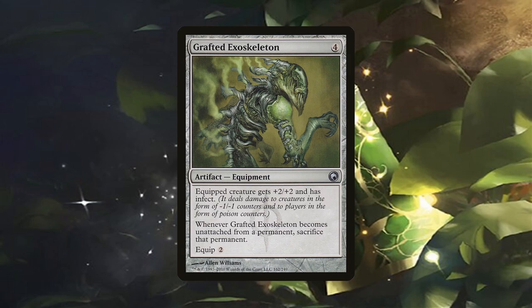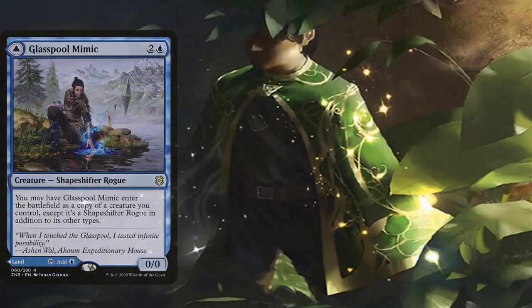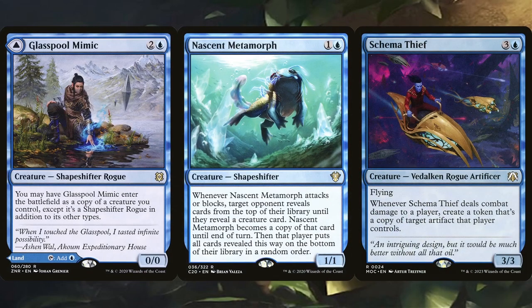It is pretty helpful regardless of which 3 stickers you end up getting from that pile of 10. The final three cards in the deck — Glasspool Mimic, Nascent Metamorph, and Schema Thief — are included for the fun factor. Glasspool Mimic doesn't technically take up a spell slot if you play it as a land to not miss your land drop, so there's no real reason not to run it. The Metamorph is pretty fun because it's possible to end up revealing a mana dork or utility creature, but if a bomb is revealed, it's going to be dealing a ton of damage — all on a 2 CMC creature, and it happens on attack before blocks. Schema Thief creates a copy of an artifact from the defending player when it deals combat damage, and it has built-in evasion. At the very least, getting a Sol Ring each combat step is something to scoff at.